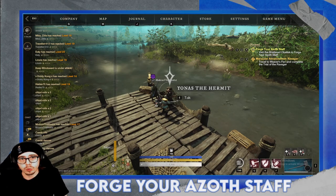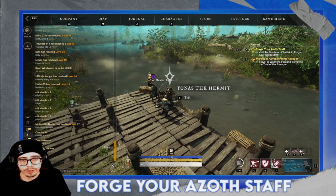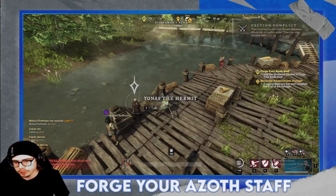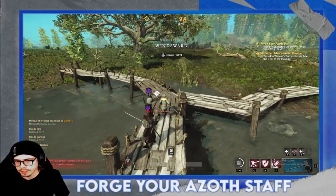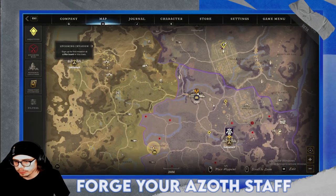What's going on guys, welcome back to a brand new quest guide. Today we are going to forge the Azarth Staff, which is a quest you pick up at Yonas the Hermit. I just grabbed it, and one thing I want to advise you guys to do is complete all the quests that lead up to this quest.